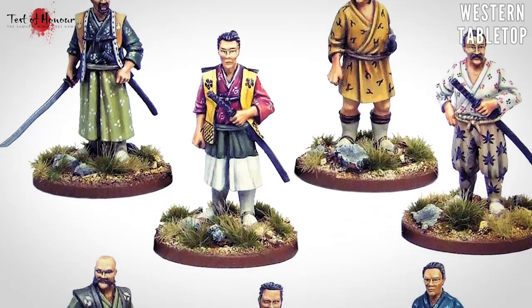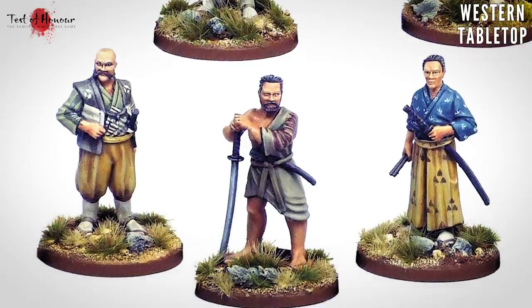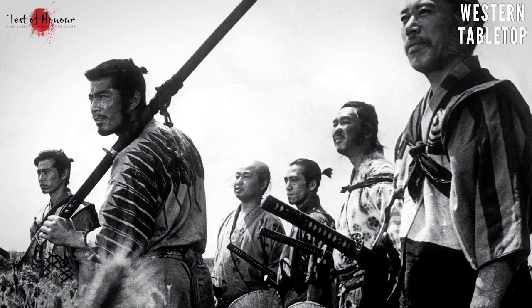For a force you're probably looking at a maximum of about 15 figures, and you can get away with as few as nine. There's even a Seven Samurai list which allows you to take seven characters, which is unique and tries to implement what was in the movie.